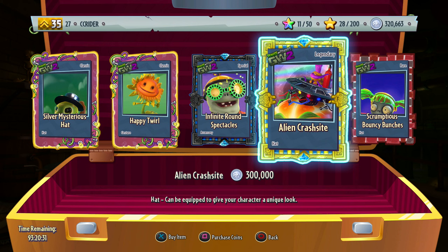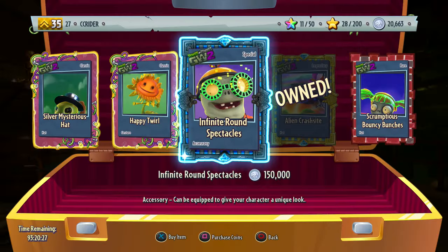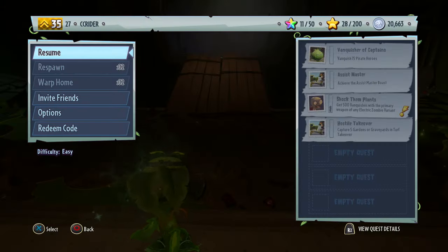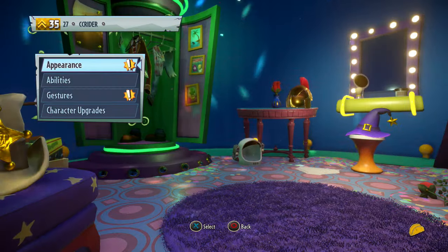That could be for a few reasons. Maybe they're confident it's not that good of a legendary hat - that's the bad result - or it could be that they're trying to make it cheaper so that we can afford maybe a more important Rux coming up. Either way, we'll go ahead and check out this legendary hat.